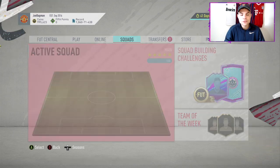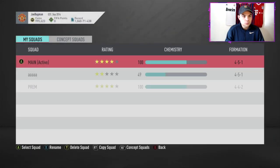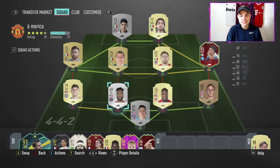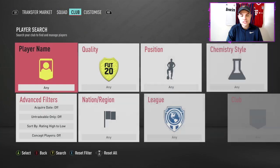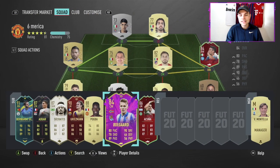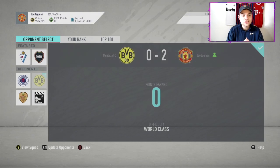I'll show you the squads I've been using. This is my main team, we're working towards getting a few of the new future stars cards. For the six American players objective, we have Lozano, Altidore, and a center back — no problem at all. It's so easy, you don't have to worry about buying extra players or picking up anyone expensive. Just use the players you have in your club, buy silvers or cheap golds and sell them on afterwards. I was also doing the Odegaard objective at the same time.